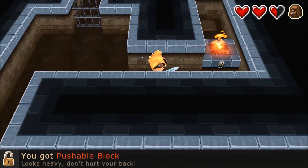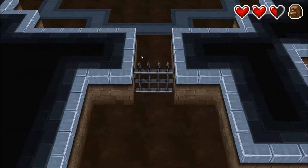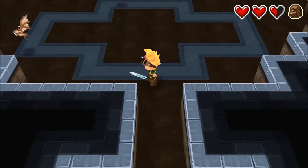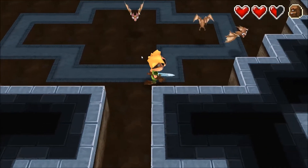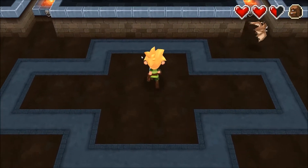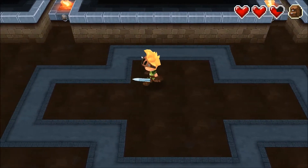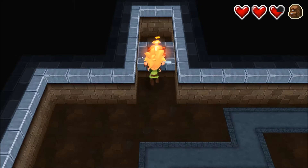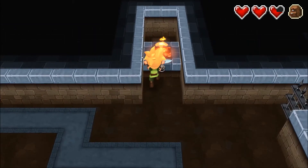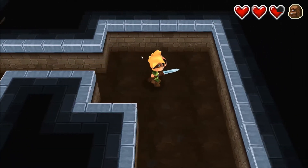You got pushable block — looks heavy, don't hurt your back. Definitely don't hurt your back. Push — there we go. I've managed to pull my back twice and it's the worst pain I have ever been in in my life. Just got those hearts back — don't take them! Die! Thank you for giving me your heart back. So pushable blocks go up here — one over here too, that goes like so. Put your legs into it — fantastic, moving right along.